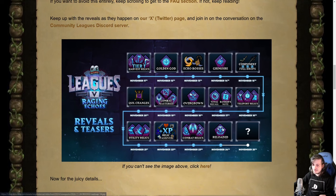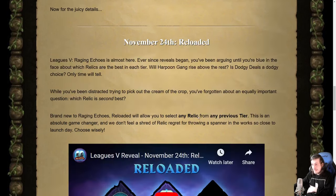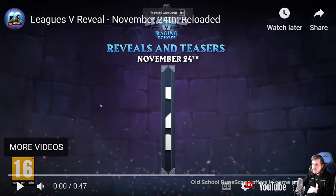Today's update is a relic called Reloaded. My thought before we go down and look at this properly was that they might make the final tier just a single one that said pick any other relic that you didn't already — and this is similar. We just don't know whether it's the final tier, but that's basically what they've made here. It looks like it's up against Golden God though, which is interesting. I don't know what tier these are gonna come in because you'd think this one would want to be later, but we kind of want Golden God to be earlier. Let's just watch the video.